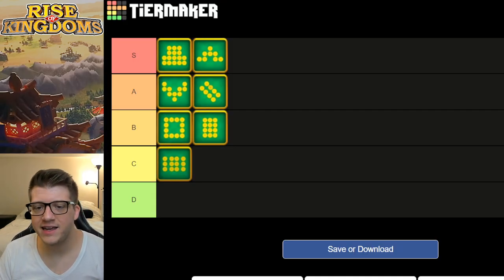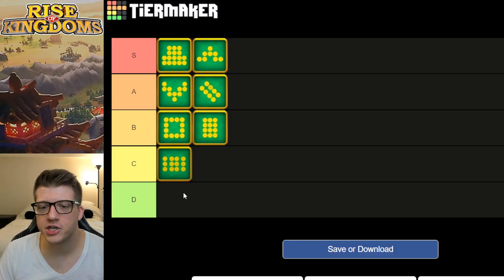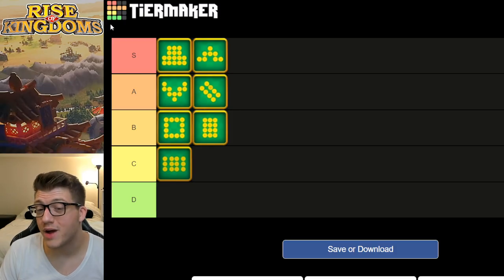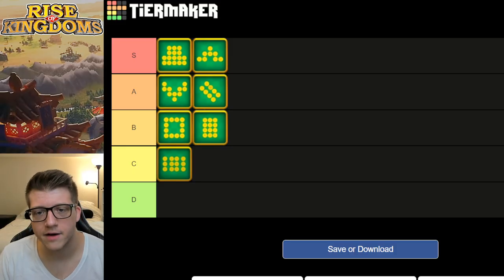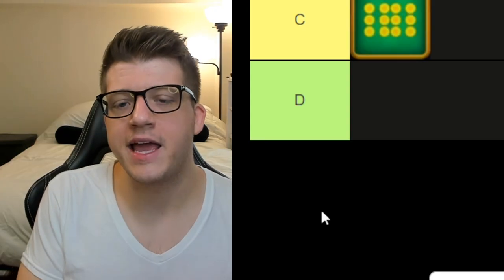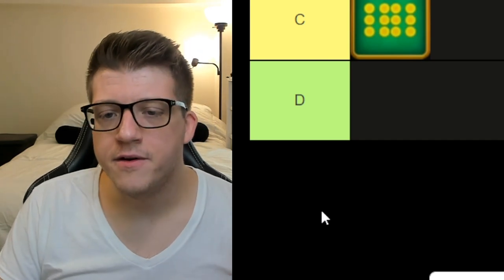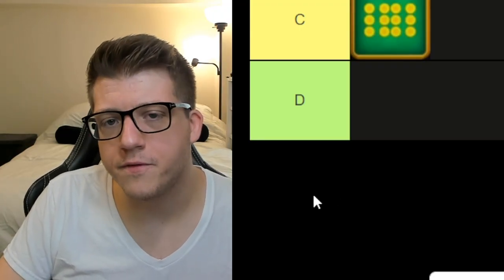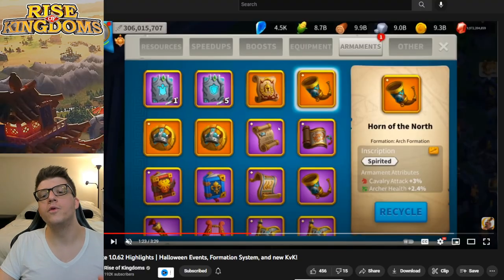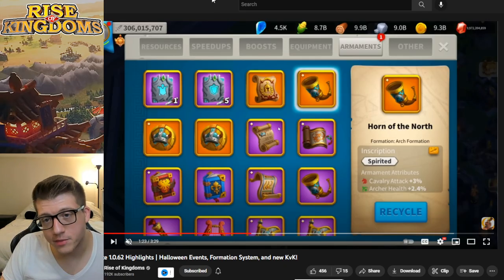The truth about this system is that formations are small buffs — nothing crazy like 10% all damage or 20% cavalry attack. These are micro-optimizations that everyone gets for free once they unlock and level up the building, so it's essentially an even playing field for formations themselves. I was hoping formations would counter each other from a strategy perspective, but unfortunately these are just very small flat buffs that aren't really going to move the needle for many people. The formation system is really only being implemented as a means to sell us armaments.